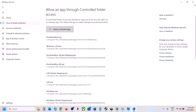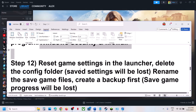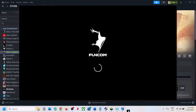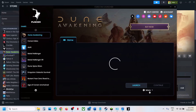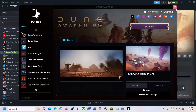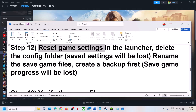Once everything is added, launch the game and check. Still not working? The next step is to reset game settings in the launcher. When the launcher opens, click the More option, then click Reset Game Settings, and check.